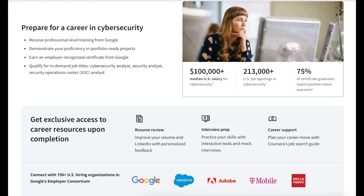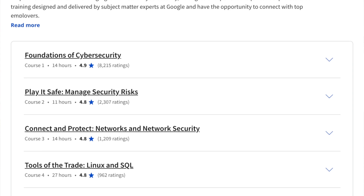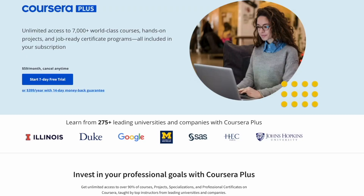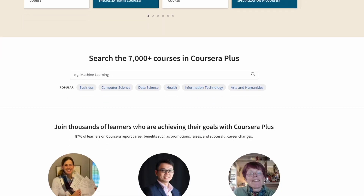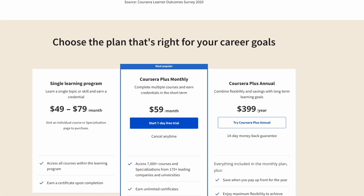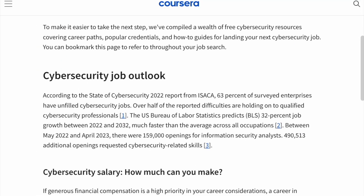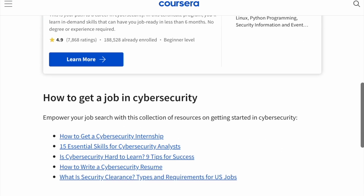You'll also get access to career resources like resume reviews, mock interviews with interactive tools, planning your career with Coursera's job search guide, and access to connect with 150 plus employers in Google's employer consortium when you complete the course. If you're interested in just taking one of the cybersecurity courses that are part of the certificate program, you're also able to enroll directly to learn the specific skill sets you're most interested in. If you're planning on taking multiple courses and professional certificates, you'll also have the option to get Coursera Plus, which is a subscription plan providing unlimited access to an extensive list of courses, specializations, and professional certificates. Explore Coursera's free cybersecurity career guide — you can start with a seven-day free trial, linked in my description below.